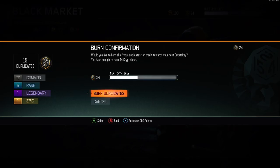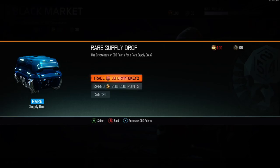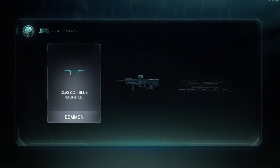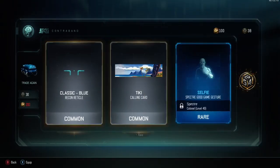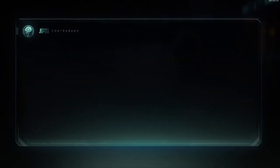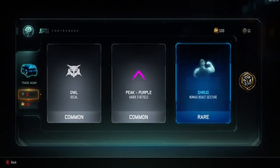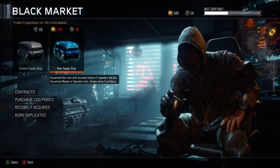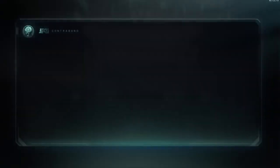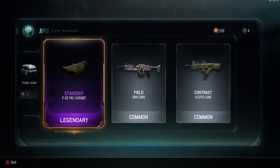We'll do two more rares and then hopefully get enough bonuses to do a common supply drop. Nothing too good in that one. I hate to say it but all I really need is the HG40. Nothing too good but at least we got the HG40 guys. We'll open up a common — why not, haven't opened these in ages. Not bad for a common — we got a legendary!